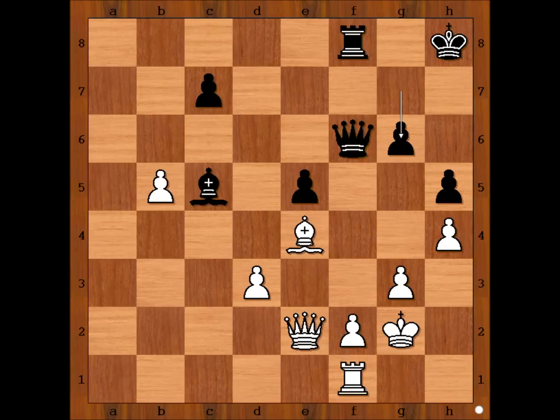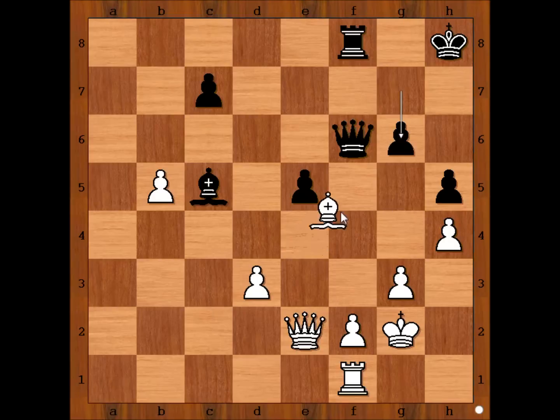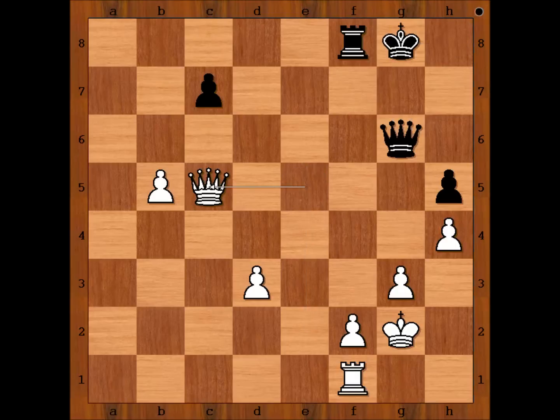Please pause the video and try to find the best move for white. This is what Anand played: bishop takes on g6. Queen takes on g6, and now queen takes on e5 check, forking the king and the bishop. King to g8, queen takes bishop on c5, and Jon Ludvig Hammer resigned.